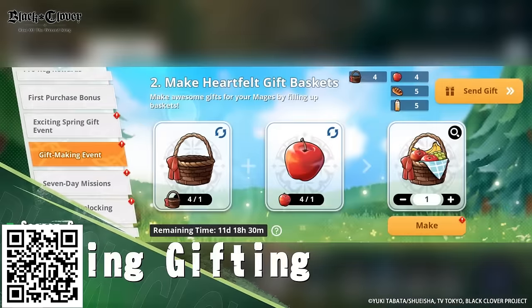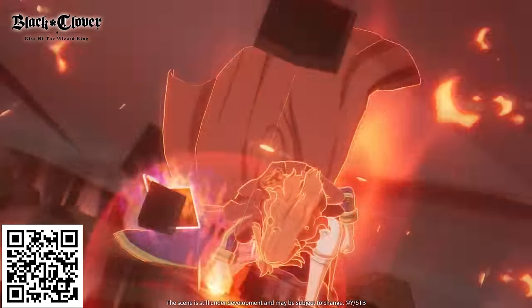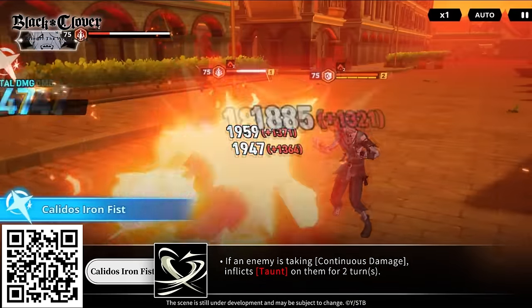Season 6 has just begun, sporting a plethora of rewards, bonuses and added features for PvP, like the host, ban and pick feature. In addition, Season 6 will introduce players to the Captain of the Crimson Lion King's Merio Leona Vermillion, now available with enhanced drop rates for a limited time.